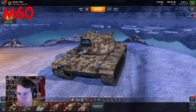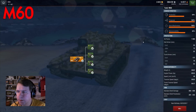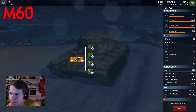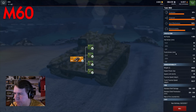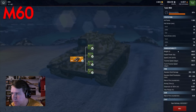Starting by looking at its stats: 1900 hit points. Hull armor is 93/73/25 — nothing much to write home about. Turret armor is 177 at the front, and the gun mantlet doesn't seem to be that thick, so it's pretty much paper armor — definitely worse turret armor than the M48.